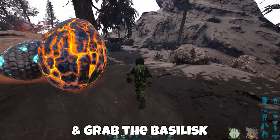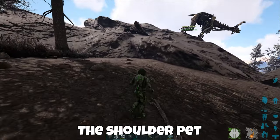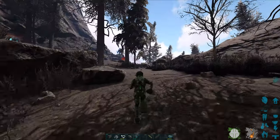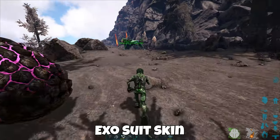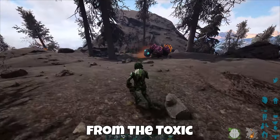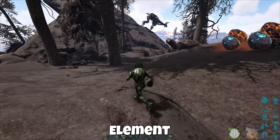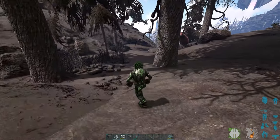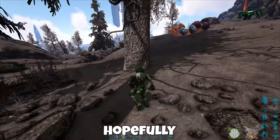Run up here to grab the basilisk quick, then just run it right back and the shoulder pet should pull its aggro. A quick tip: the federation exosuit skin from Genesis Part 2 will protect you from the toxic gas of the basilisk with or without element, and you only need the helmet. Now let's get this off the rock and get the taming process started.